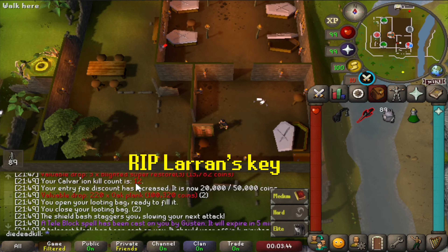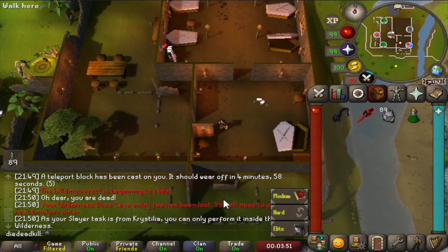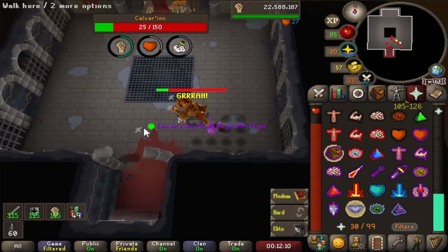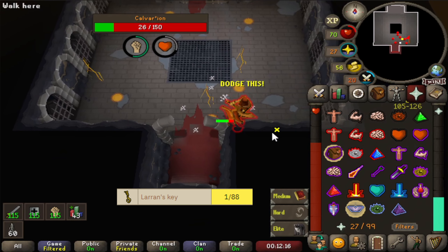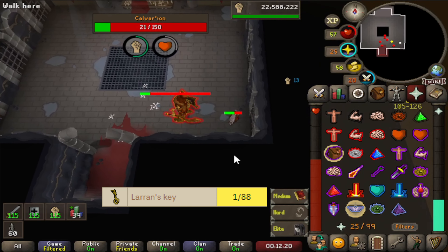We did only two kills and already dead, and this is on a 1750 total world also. Yeah, this is going to be fun. And there we have another Larran's key from one of the minions — they must be quite common. I'm going to bank after this kill before I lose it.